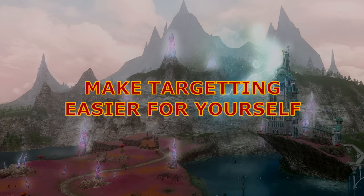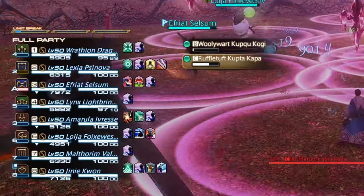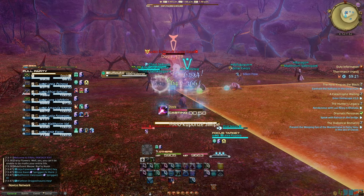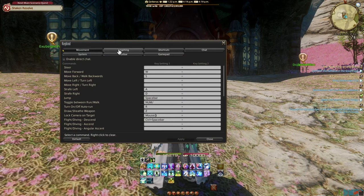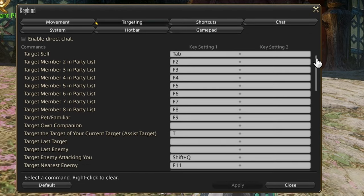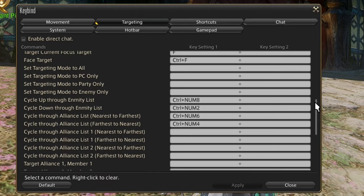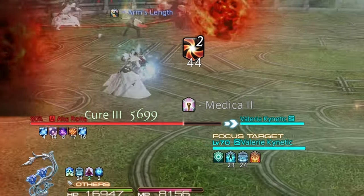Step 2: Targeting is important — obviously, because you'll need to target party members to heal. You can just click on the party frames like a peasant if you have the reflexes of a starved, rabid cat, of which I do not. But in my own opinion, using hotkeys or keybinds when you're trying to switch from target to target to DPS and to heal makes things drastically easier. By default, the F-numbered keys are for your party, and you can use them to quickly target a party member. You can also use focus target to keep someone like the tank front and centre, and by default you can use the F-key to target a focus target.